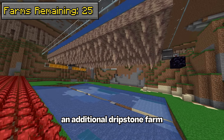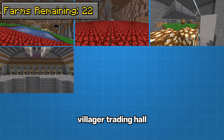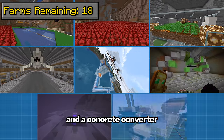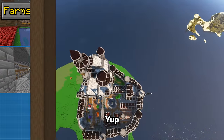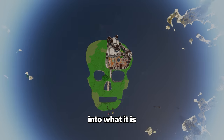All of this required building an additional dripstone farm, nether wart farm, a villager breeder, villager trading hall, an iron farm, a dragon egg duper, sand duper, and a concrete converter. All in all, I spent about 200 hours making this entire island into what it is.